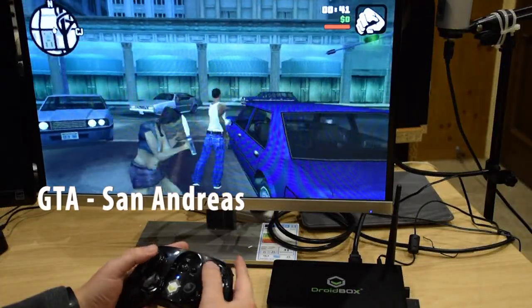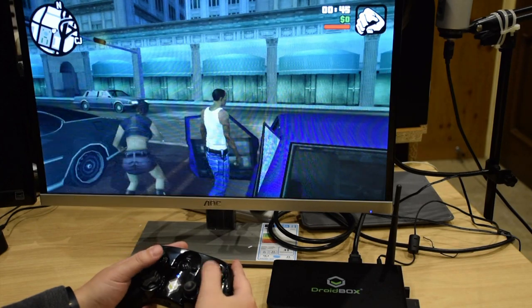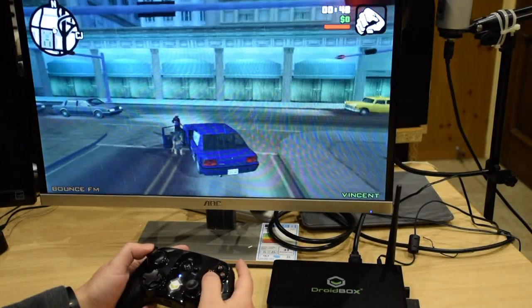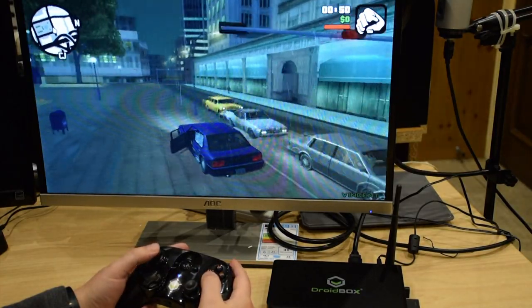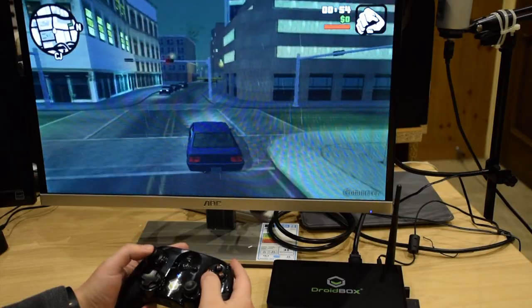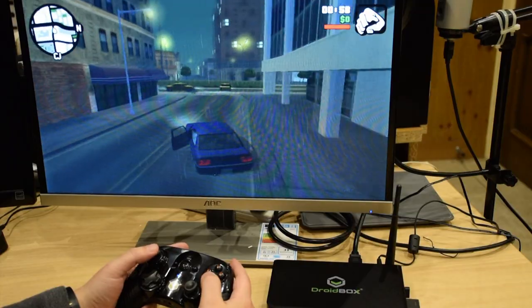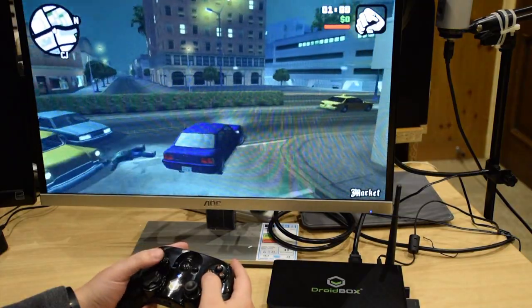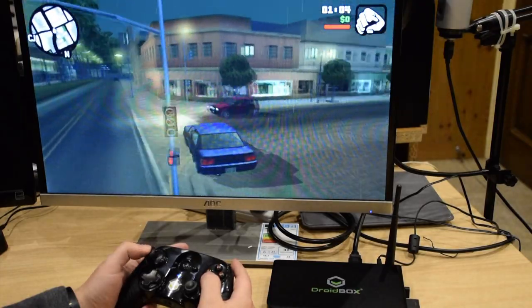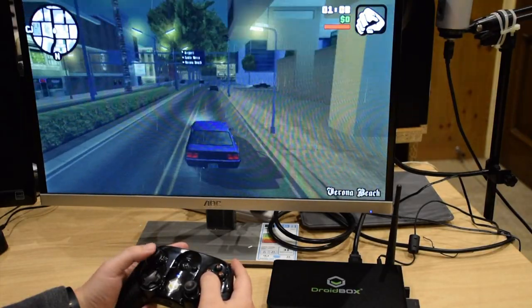The first game we are going to review is Grand Theft Auto. The console hit Grand Theft Auto San Andreas is now available on Android and is fully compatible with our game controller. Gaming fans will already know the story of Carl Johnson as he starts at the bottom and rises to the top in Los Santos San Andreas. There is no need to go into the menus to set up buttons as it works from the start. You can however change a few preferential control settings such as the aiming assist.